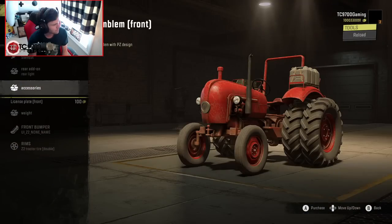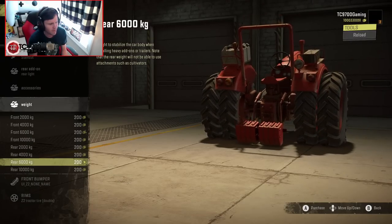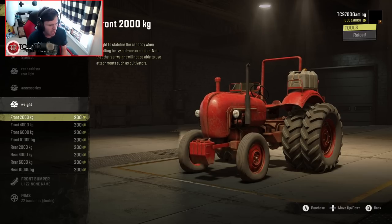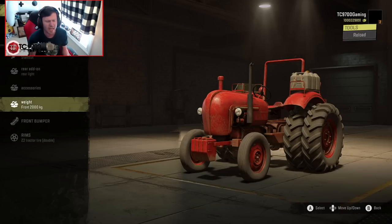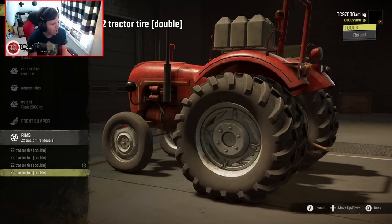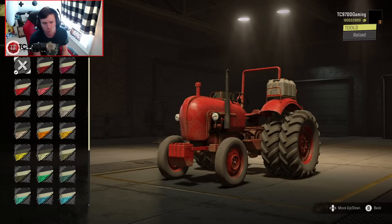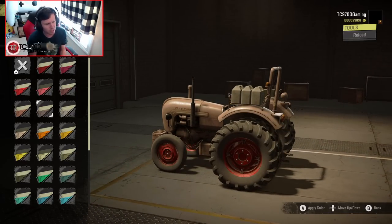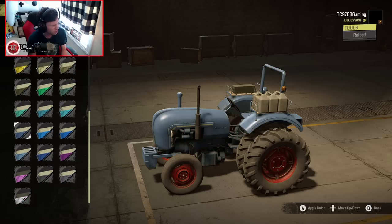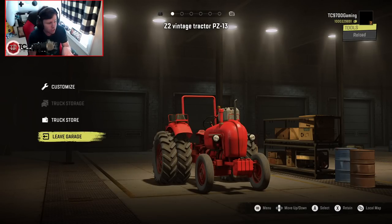Rear add-on-wise, we've got a rear light. Up front, there's an emblem, a license plate, and front weights — and rear weights as well. I assume you'd only really use the rear weights if you were running the crane and needed extra weight at the front. I'll add an additional 2,000 up front to level out the tractor. There's also a pretty good selection of different wheel styles — we'll go with black wheels. Not only is there a full range of colors, but also different accent colors down by the logo on the hood. It's a really wide range, a lot more than I would have expected for a tractor.